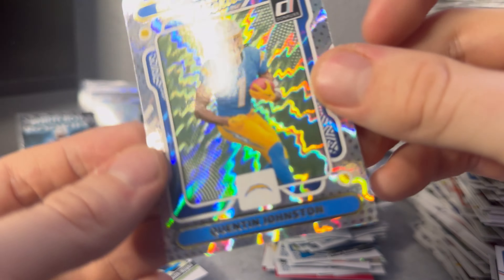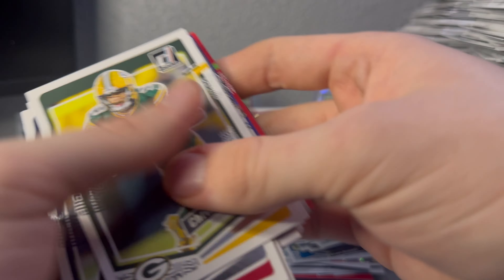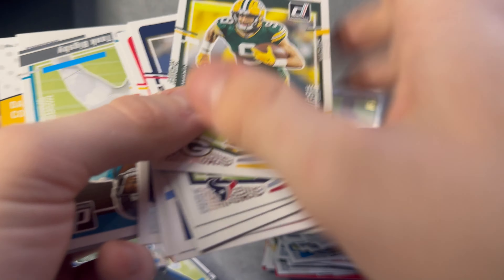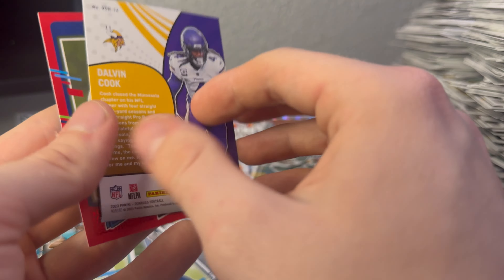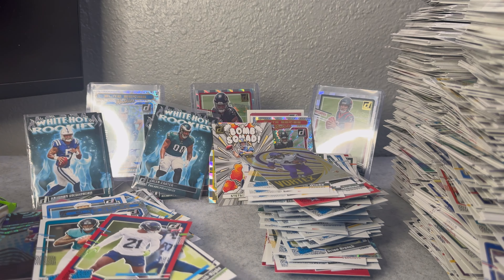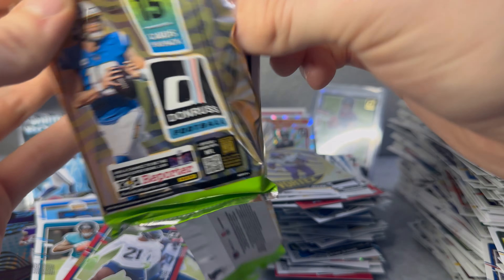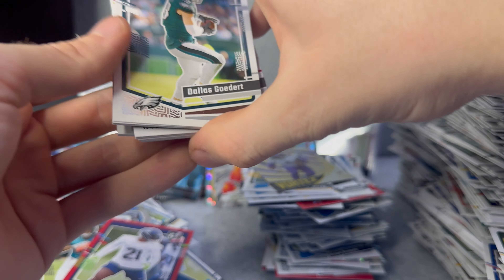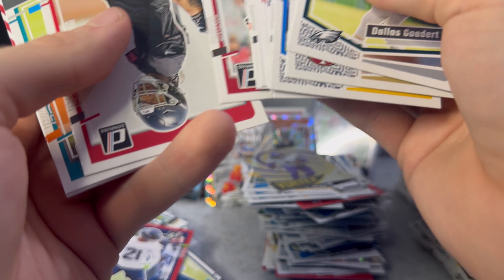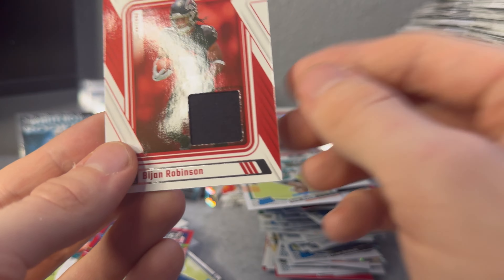Quentin Johnston. Tank Bigsby rated rookie. Dolphin Cook on the Vortex. Devin Witherspoon on the red press proof. Last pack - looking rough. Kid Reporter in the back and I feel a jersey - doubt there's going to be a downtown in here too. Zack Harrison, Cam Smith, Bijan Robinson Rookie Phenom. What a great PC day - that's about it, that is all we did today.